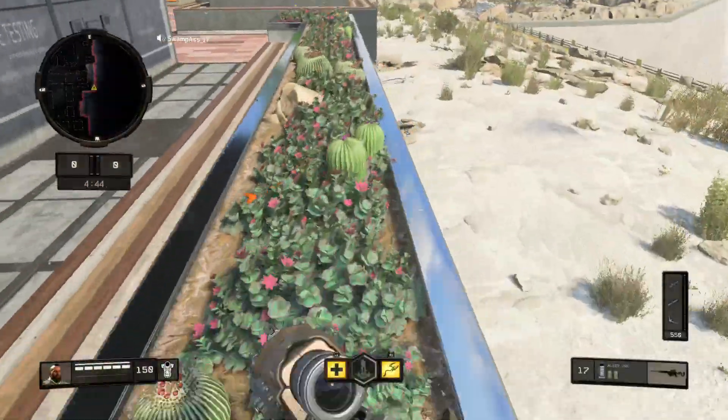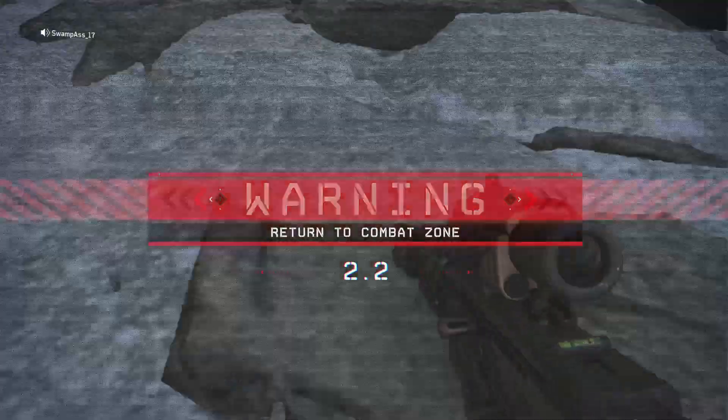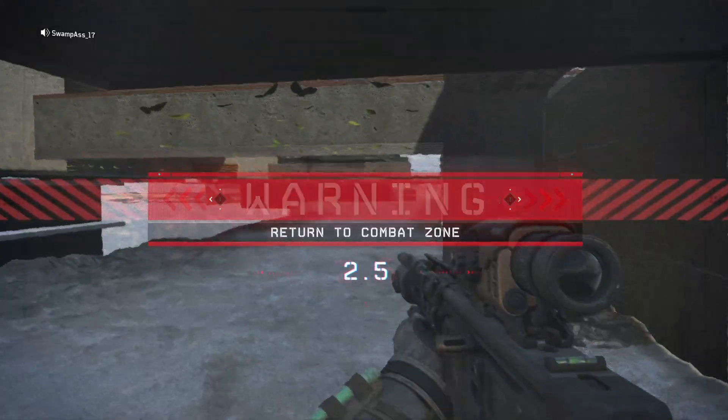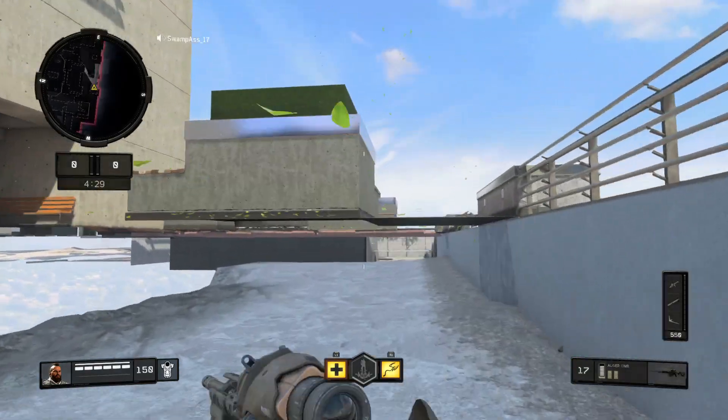So you get on these cactuses over here, what you do is you're going to drop off, go prone really quick, and go under like this. Now you're below it. Then what you got to do is you got to walk through here. It'll say you're out of the zone but you're fine.